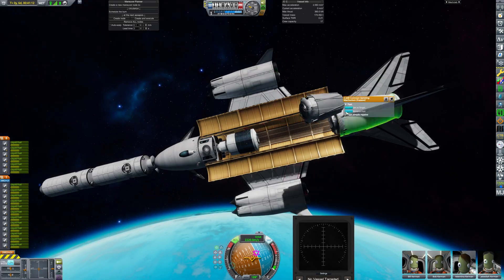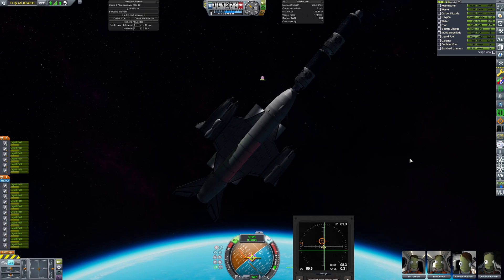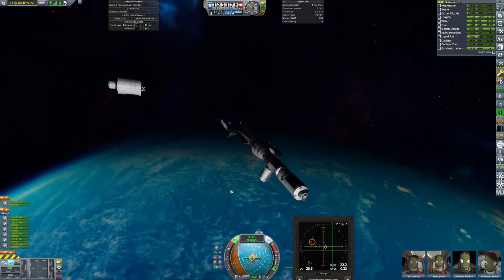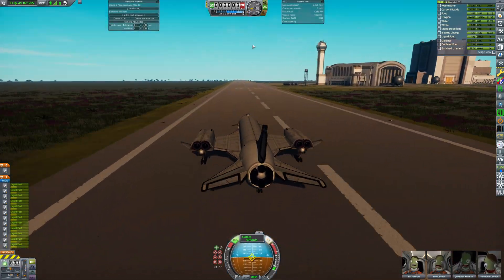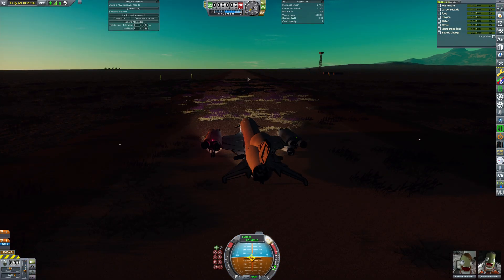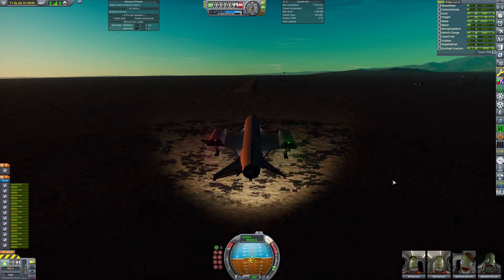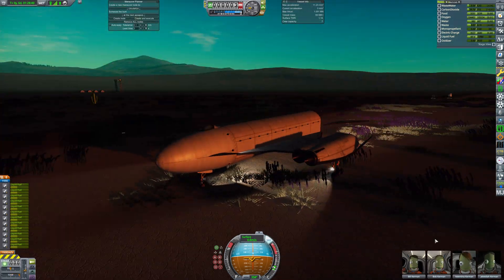The SSTO acts as a huge orbital tug to rearrange station modules. The third docking round required a more interesting approach: first the observation module was docked to the nadir node of the station, then the third module was docked to the side node. Two of the core modules have RCS controls so I was able to reposition the whole station easily. The second landing was easy, and the third landing at the desert airfield was questionable — but we can use quicksave and just have a proper secured landing.